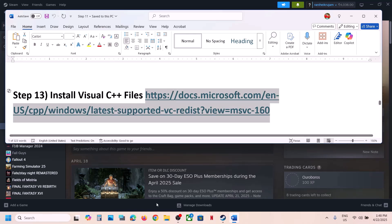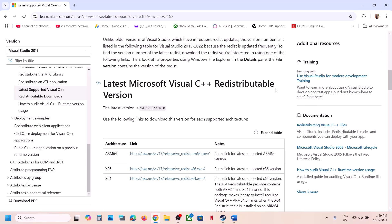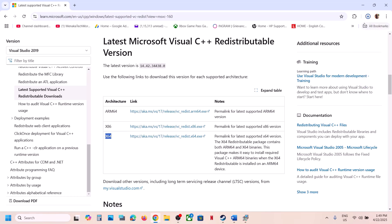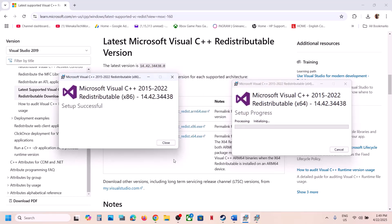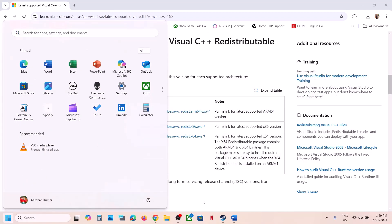The next step is to install Visual C++ redistributables. The link is provided in the video description — open it in a browser to go to the Microsoft website. Download both the x86 and x64 versions. Run each EXE file — if you see a Repair option click Repair; if you see Install, click Install. Allow both installations to complete. A restart is required after this, so restart your computer, then launch the game and check.